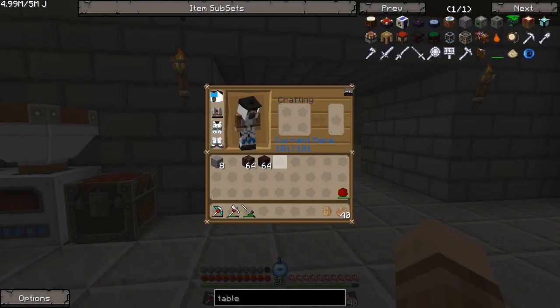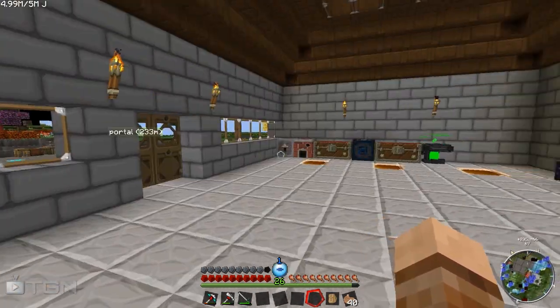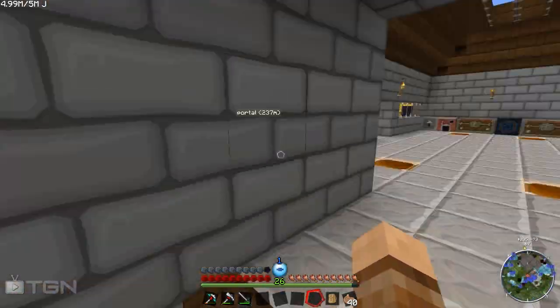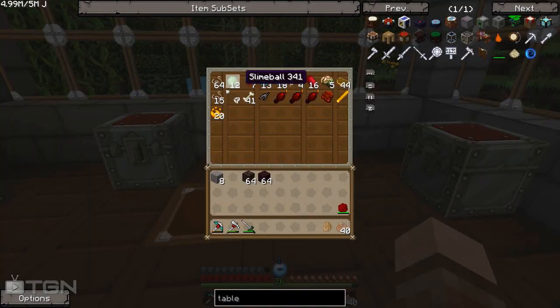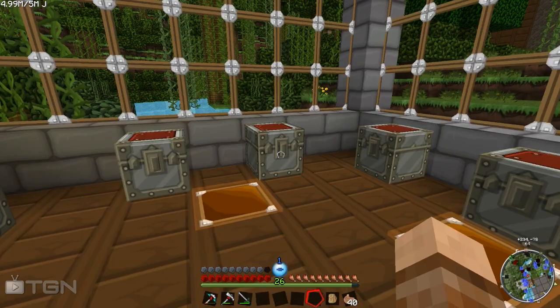Hey guys, welcome to another episode of Minecraft modded with myself Lewis. We are finally out of the twilight forest and everything is doing pretty good. It turns out I was having the biggest blonde moment ever in the last episode because we actually had some slimes in our mob drops chest — of all places, it would be in the mob drops chest, I never thought of that.